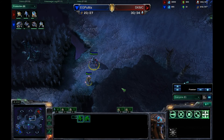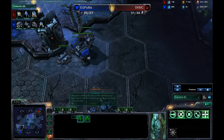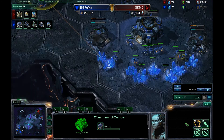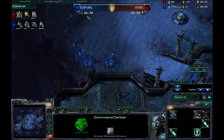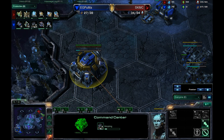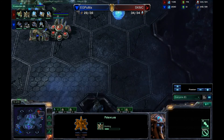MC is going to start this game like most — getting out an early stalker and zealot to put on a little pressure, making it harder for Puma to expand. Puma is throwing down a command center already, possibly just to get a couple more SCVs out unless he feels confident he can hold any early aggression. He's going to turn it into an orbital command basically immediately to get that energy stockpiling so he can begin dropping mules and getting extra income.